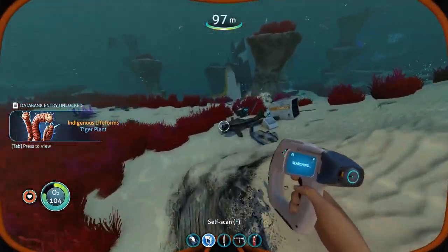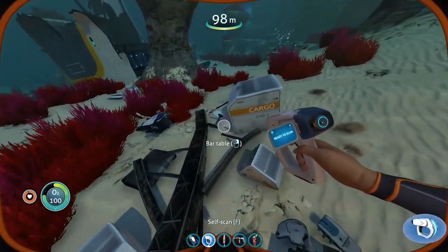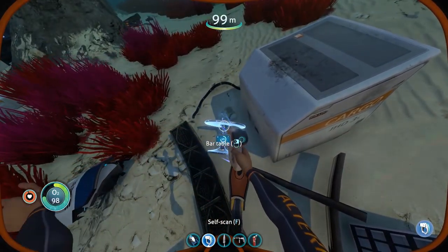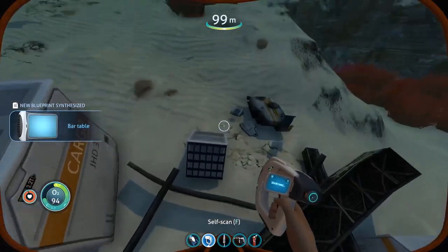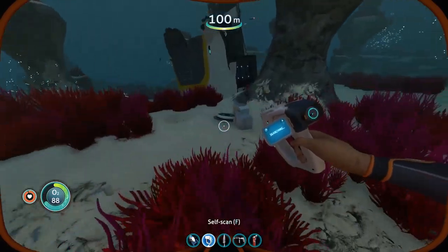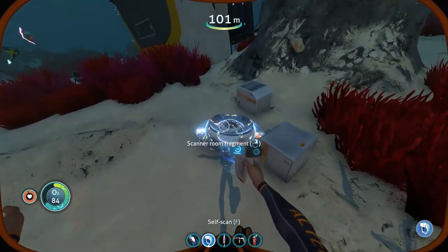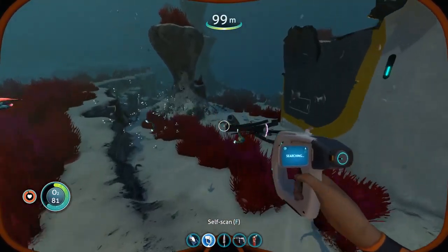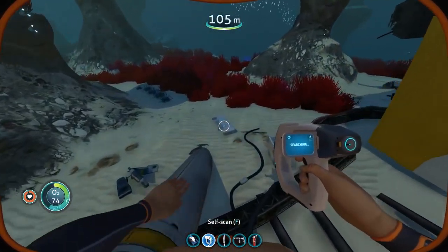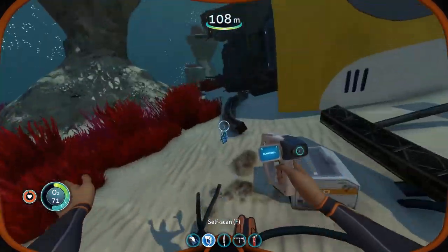So we'll start picking up some resources. We've got a bar table — that's not going to be very useful, but we'll scan it. We've also got some different fragments — there's a Seamoth fragment. It's not the Seamoth that we have a problem with. Oh, there's a scanner room fragment. We've got all of these bits but we just don't have the build bay, and that's the main problem at the moment — we've got things like the scanner room but not a build bay.